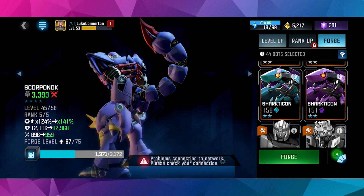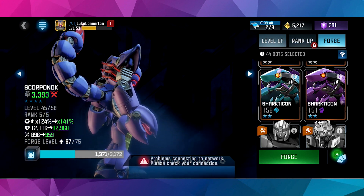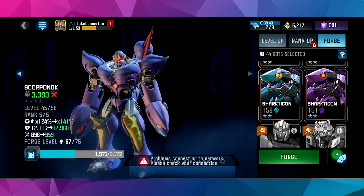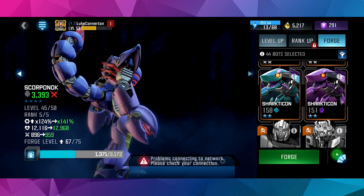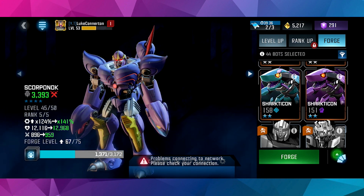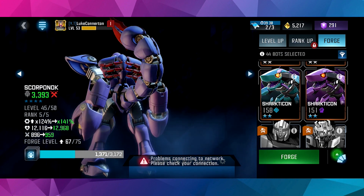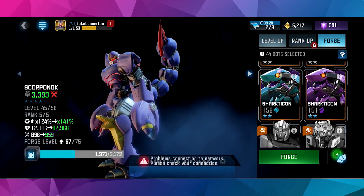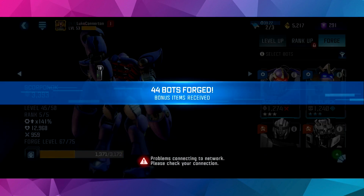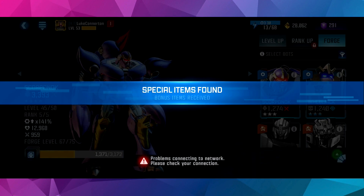We've got the common problem of unable to connect to network. We'll just see what sort of bonus items and special items we can receive from this. I have a feeling it's going to be a ton of gold because we have literally just put in every 3-star we have, except for Scorponok because we need him when we get to level 75 to take him to max forge. 44 bots forged. We managed to get a ton of ore, special items — look at that, so many shards.